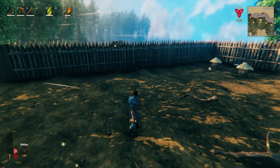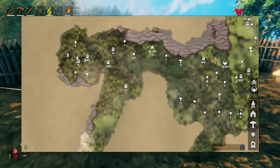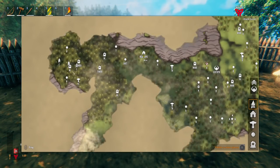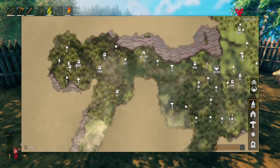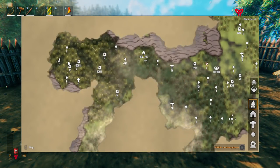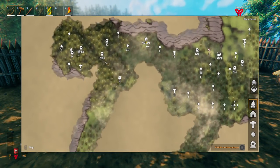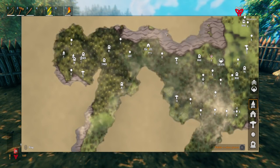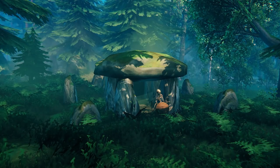Burial chambers are found in black forest biomes. You can identify biomes by hovering over your map — it shows the biome name in the top right. Each notification I've marked on my map is a burial chamber, which is why you should always note these when you find them. If you haven't found any yet, just explore the black forest long enough and you'll definitely stumble across a few.